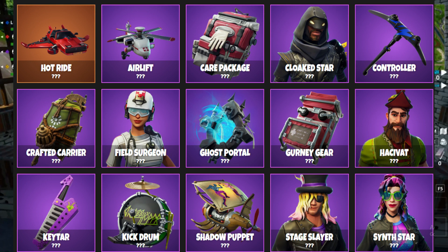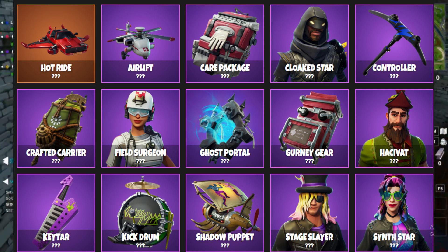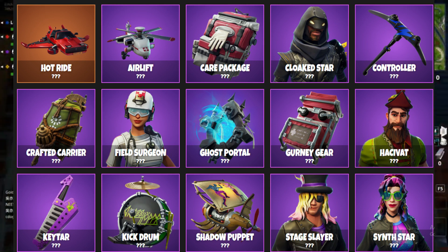Next we have the Care Package, which is a back bling — it looks like a health item. The Airlift goes with it like an ambulance theme, and there's also the Cloak Star and the Controller, as you guys can see right there, which I'm pretty sure go together but haven't come out yet. Next we have the Crafted Carrier, which is also a back bling.